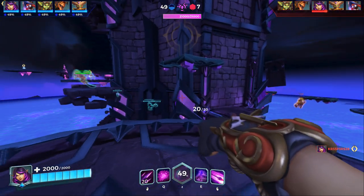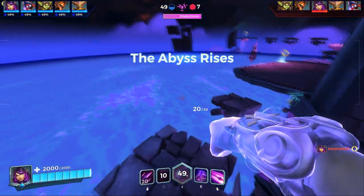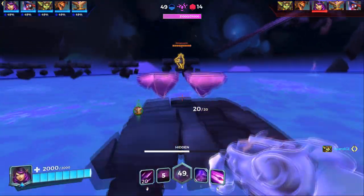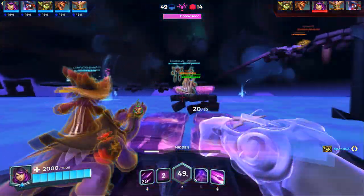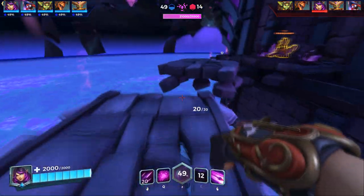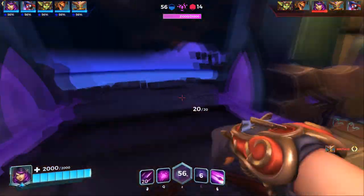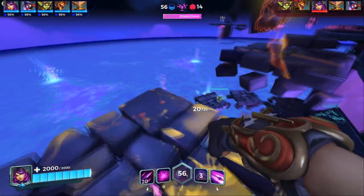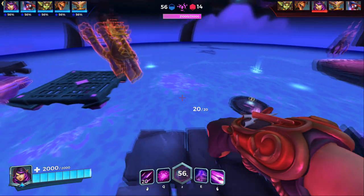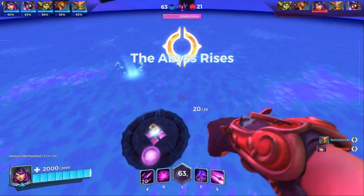Everyone in this mode has extra speed and extra jump, so any character can complete the course. My suggestion is to completely disable character abilities during the climb phase, because having abilities available causes problems. In PTS, many players would log off when they didn't get the character they wanted — like Maeve, Androxus, or Evie — and if they got something like Grohk or Talus they would just throw or disconnect, which is pretty bad for the experience.